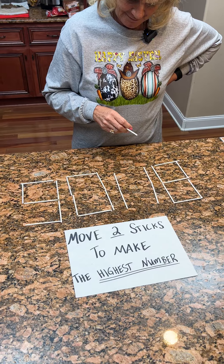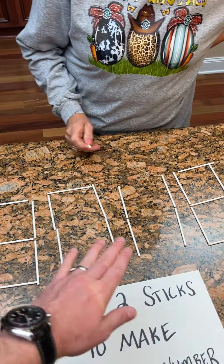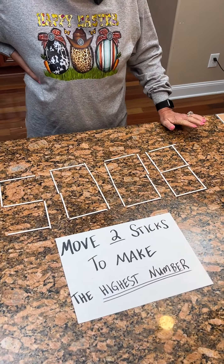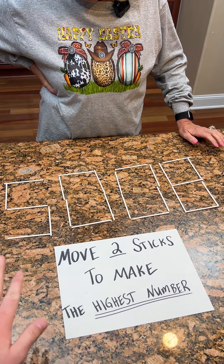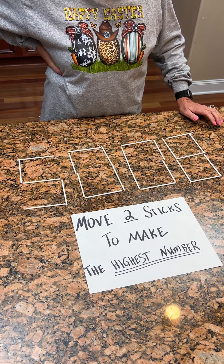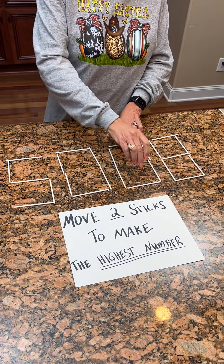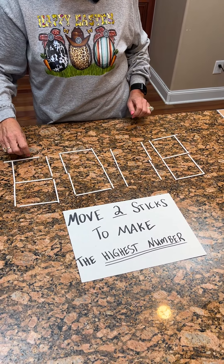What are you thinking, Kim? So maybe move that one back, let's get it — let's get a refresher. Put those back to where they were. And change your perspective. What other number do you see right now besides 5,008? Looking from your perspective, from left to right, what do you see? So eight.